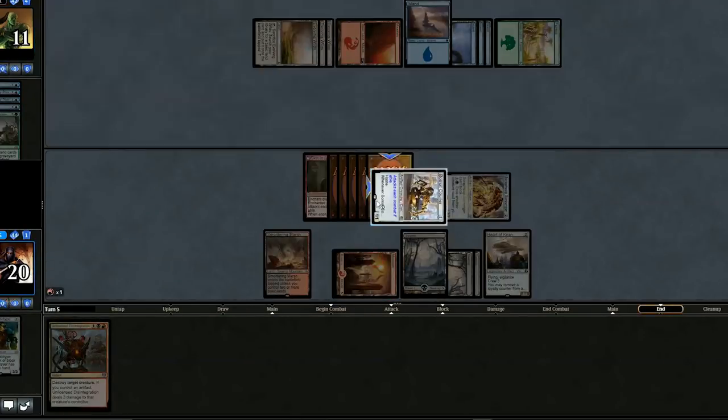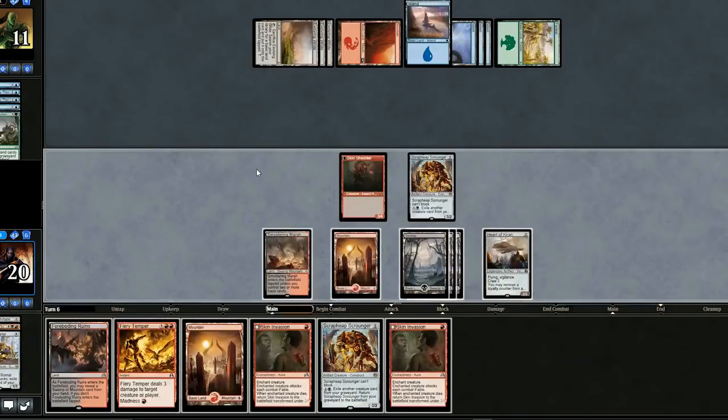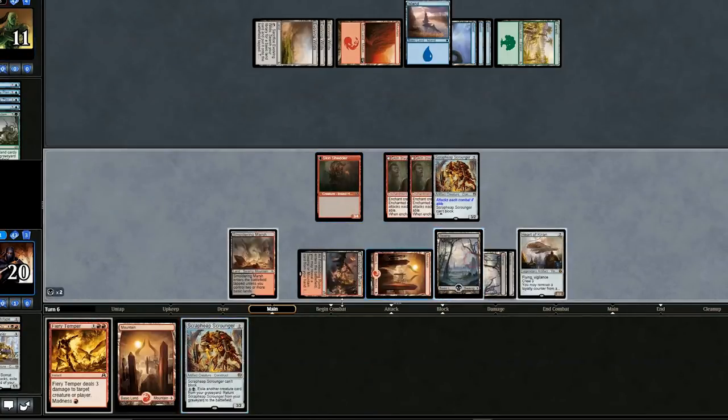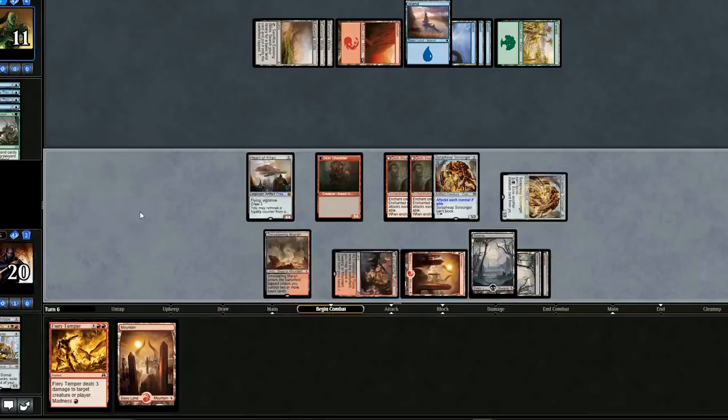Let's sacrifice this thing — now we have a fresh new hand. On the Scrap Heap, we'll put the Skin Invasions. We'll play the second Scrap Heap so that we can crew, and swing for 10.